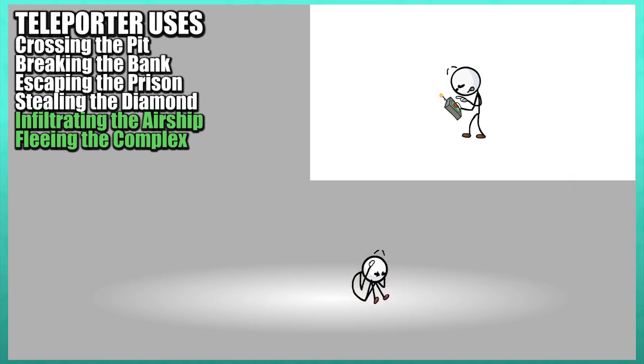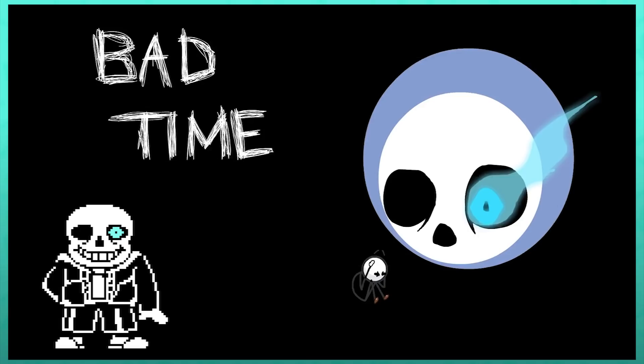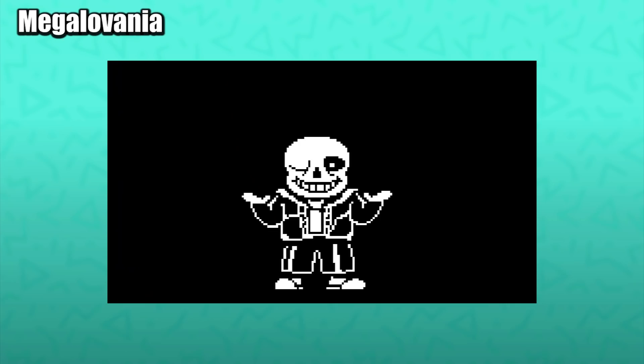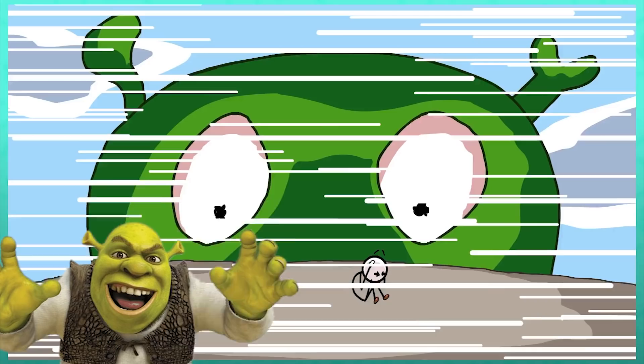We get a giant Sans face floating like the Majora's Mask Moon, with bad times sketched in the air — referring to a line from Sans on an Undertale genocide route, warning you not to fight his brother or else the player will have a bad time. The first note of Megalovania can be heard. In front of the sun, but unfortunately too quickly for a proper shoop meme. The museum rooftop where Henry used the teleporter in Stealing the Diamond. A horrifying giant version of Shrek that for some reason has the scribbly eyes seen in Rick and Morty.